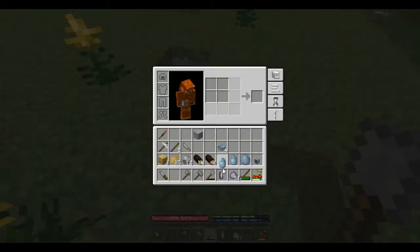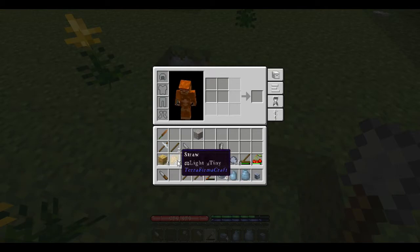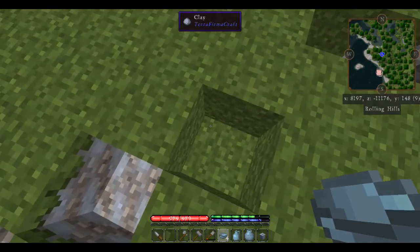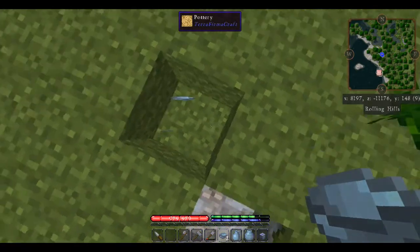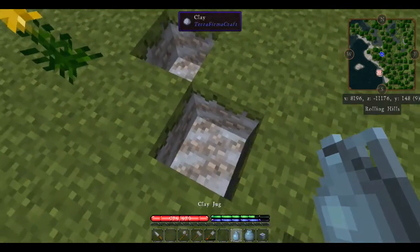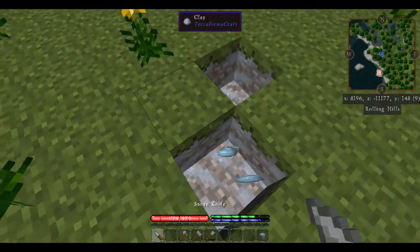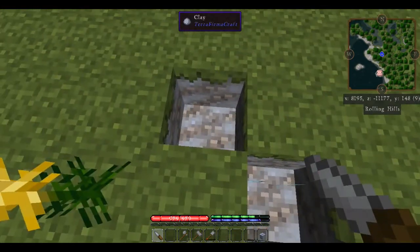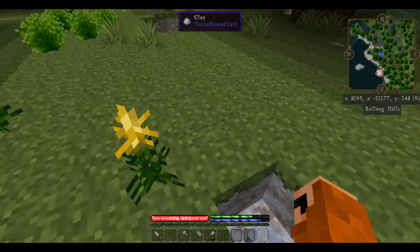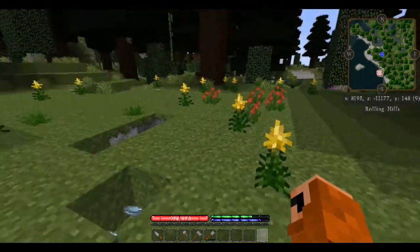We're going to take our clay items and get them down in our hotbar so we can access them. We're going to shift-right-click to place them down in these pits on the ground. If you've made them and you're not yet ready to fire them, you can shift-right-click to place them down on the ground so they're not in your inventory, and then shift-right-click to pick them back up again.